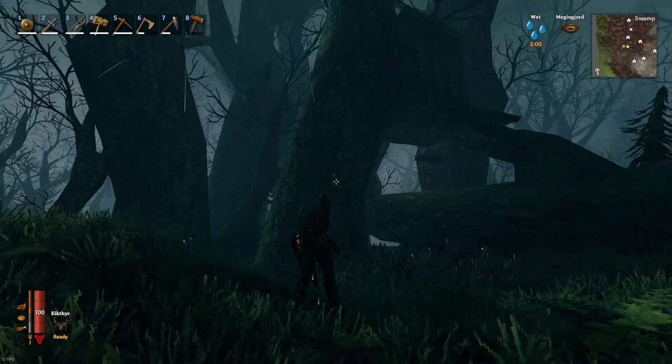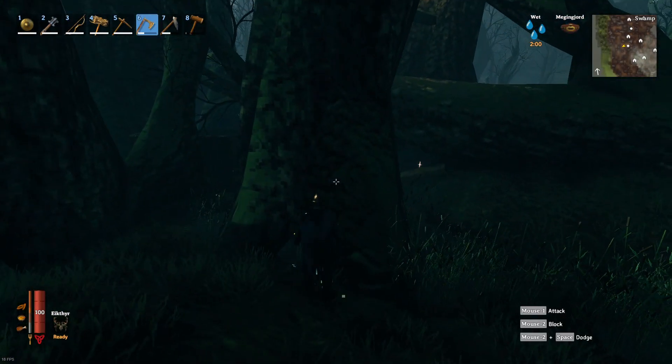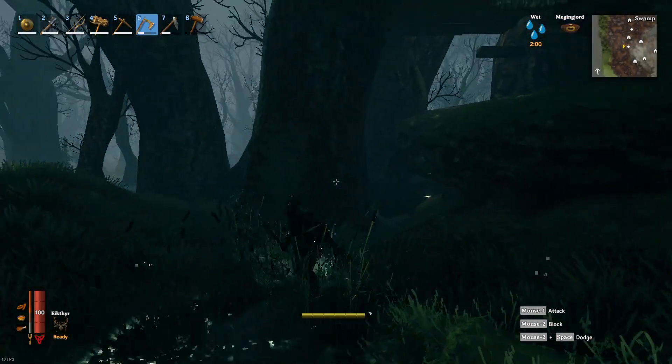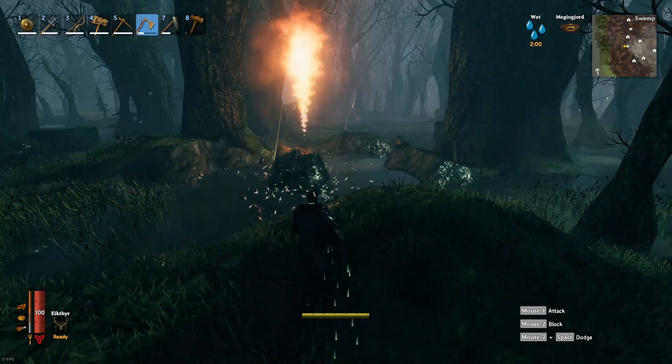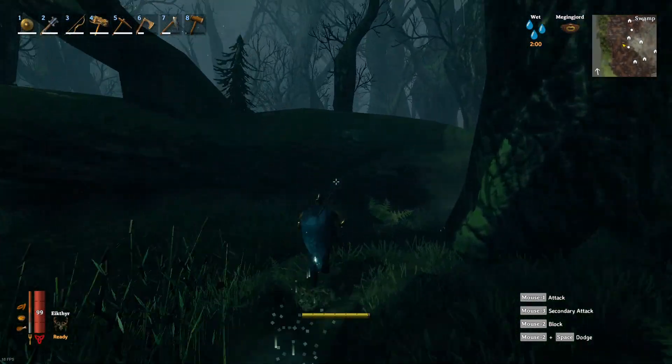These big trees — enemies can't attack them, can't do any damage to them, and you can't do any damage to them either. They can't be chopped down, nothing. So if you get lucky enough to find a couple of these big trees near one of the geysers, you want to build a small fort up on top — a little treehouse. It doesn't have to be much.